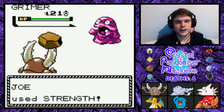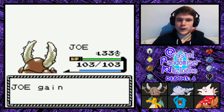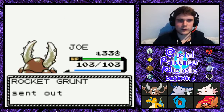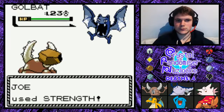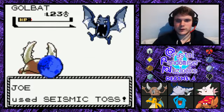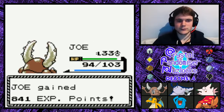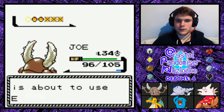Alright, so we've got a Grimer — Mr. Galactic Elliot up in the building. It's male as well, which helps, but unfortunately it's going to go down. What else have you got? You've got a Golbat — that's something I would expect. I'm going to stay in because Joe needs the experience and this Golbat will probably get him to level 34. Level 34. Okay.